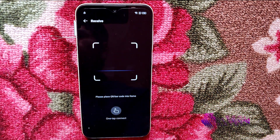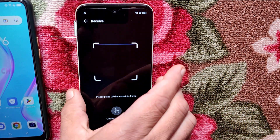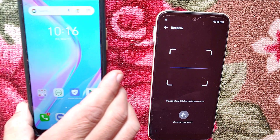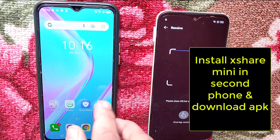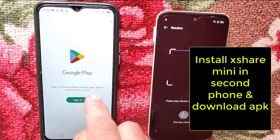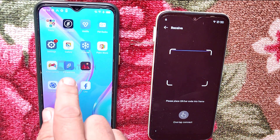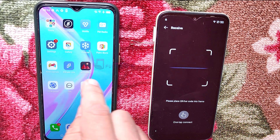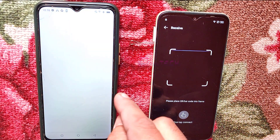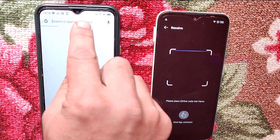Now we're going to need another device. On this second device, install Xshare from the Play Store. Go to Chrome and type here.